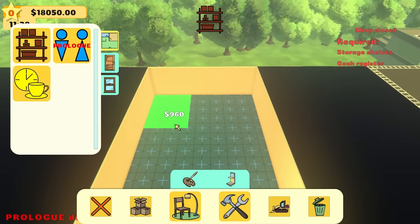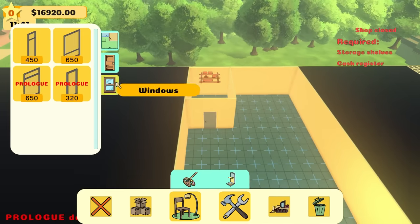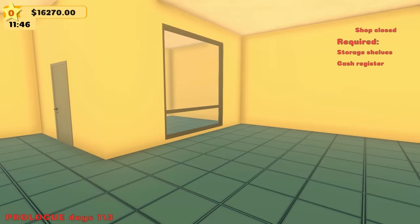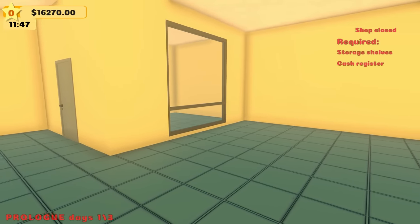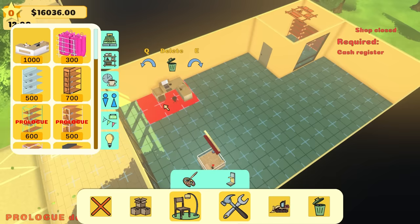This should be good enough for now. Let's add a door right here, and we're also going to add a pretty big window to the side, so people can't be like, can you check the back for the product? And we can be like, you could go check — there's a window. And it won't be there.